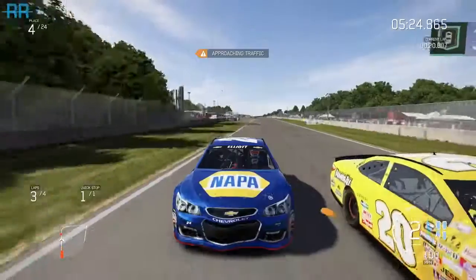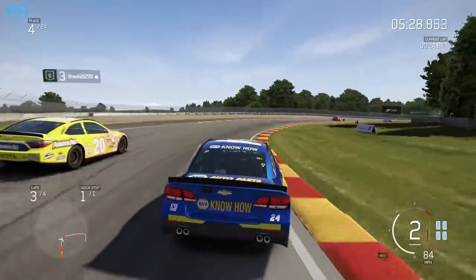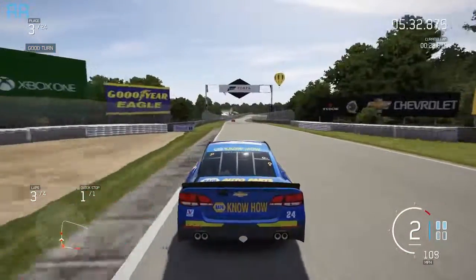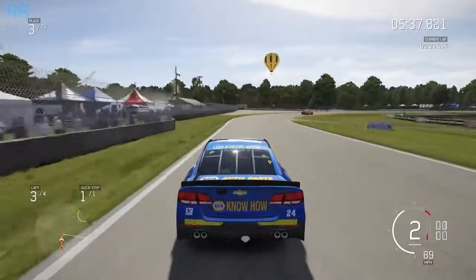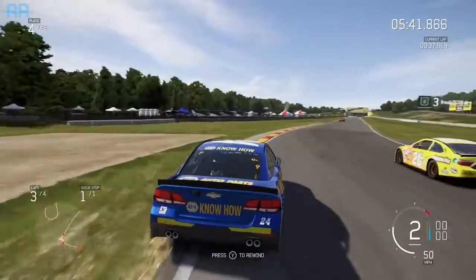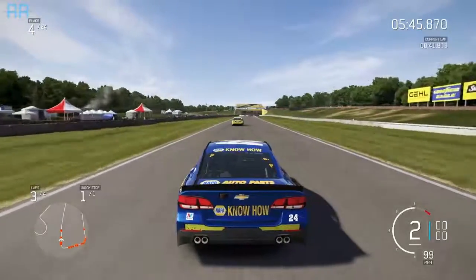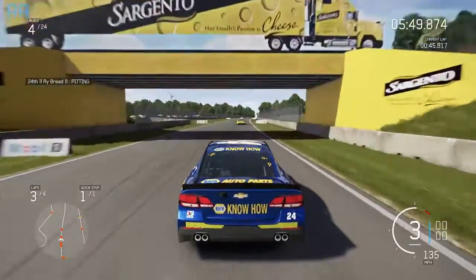Let's get past Kenseth here. Come on, shift into third. Let's go on the inside — I think we have him here, we're going to clear him right there. Now I think we have to go catch... that looks like Edwards up there. Kenseth just moved us out of the way. I will make sure I go get him back here in a second.